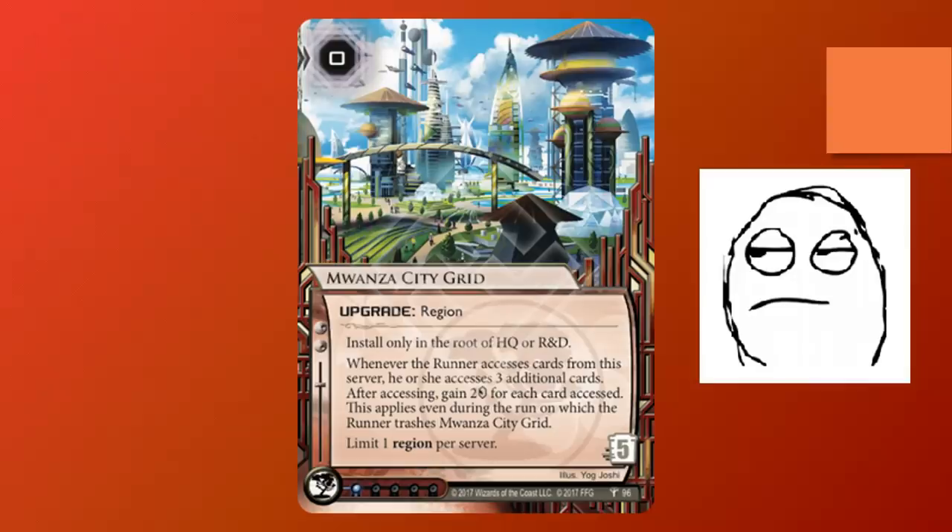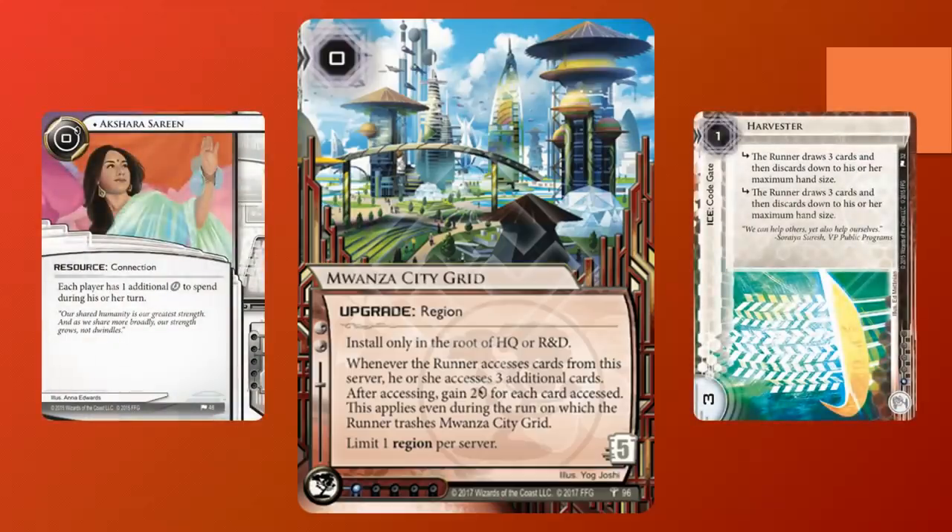Let's theorycraft. I guess Mwanza City Grid goes very well in a deck that contains Akshara, Serene and Harvester — i.e. a deck full of binder cards that you should never ever bring out to the open. No seriously, why are you even helping your opponent win the game? That just blows my mind.